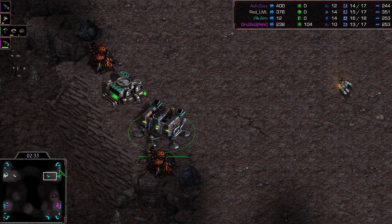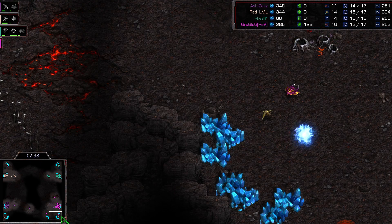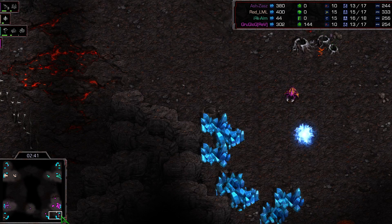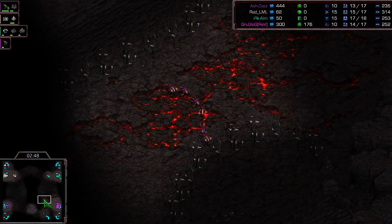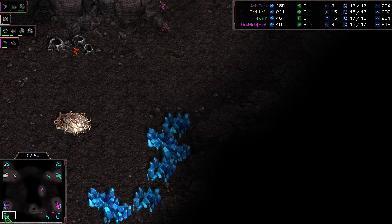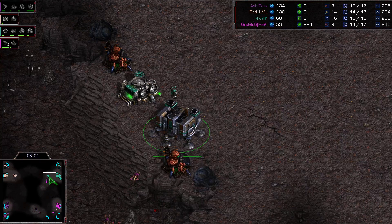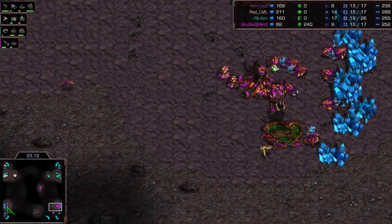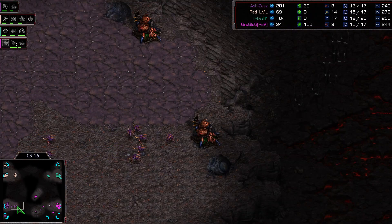So what's the free-for-all strategy here? Ulm is taking his pocket expansion. Groglog is taking his, but LML blocked it. Protoss was able to take his pocket expansion though. A bunch of Zerglings being made by Zazzy.